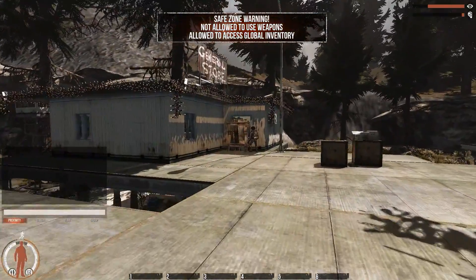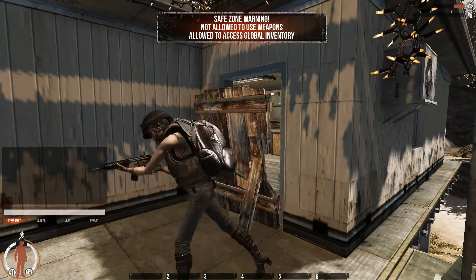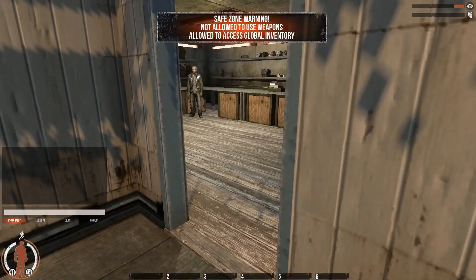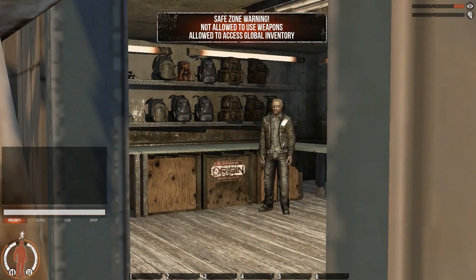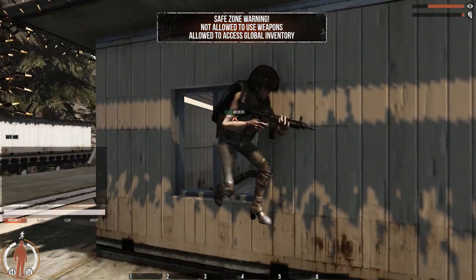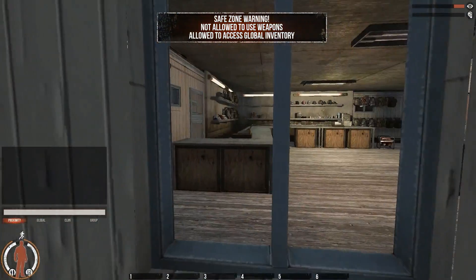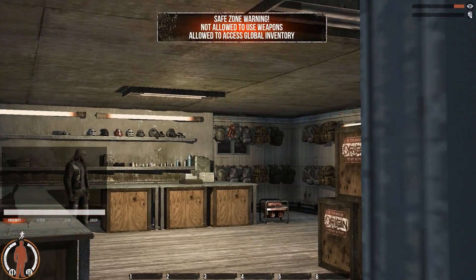Some jackass blocked the entrance to the general store with this wooden barricade. Look — an NPC. That's just one of the player models. Can get in through the window as well.